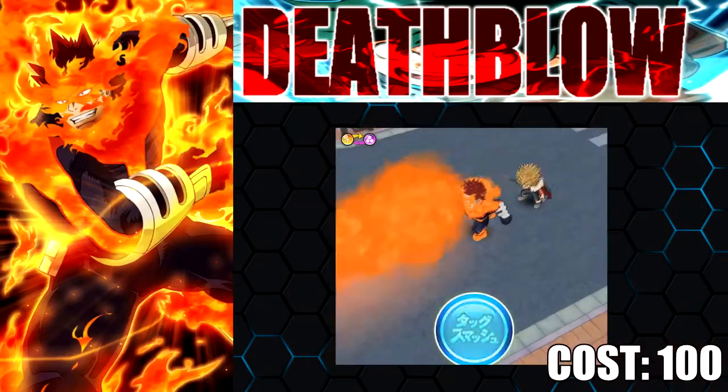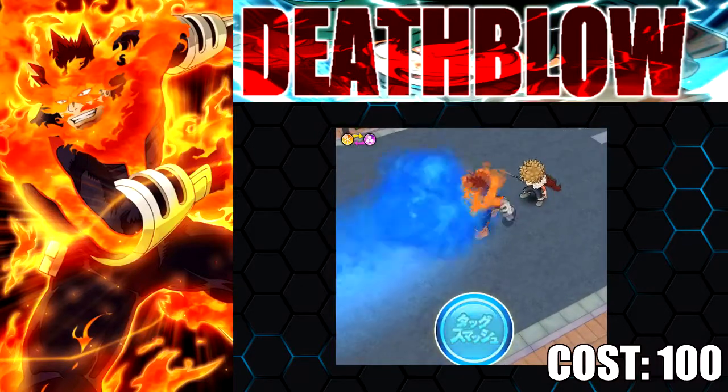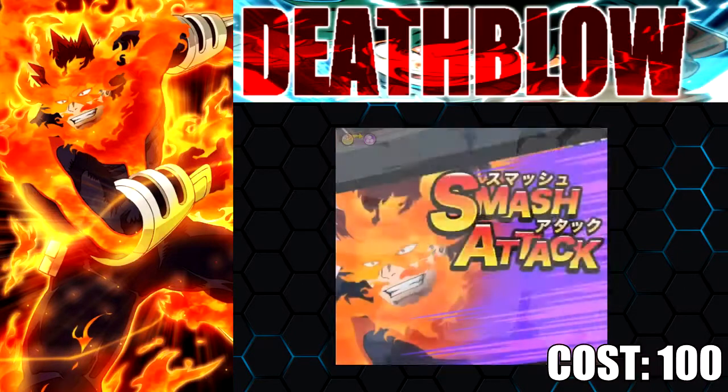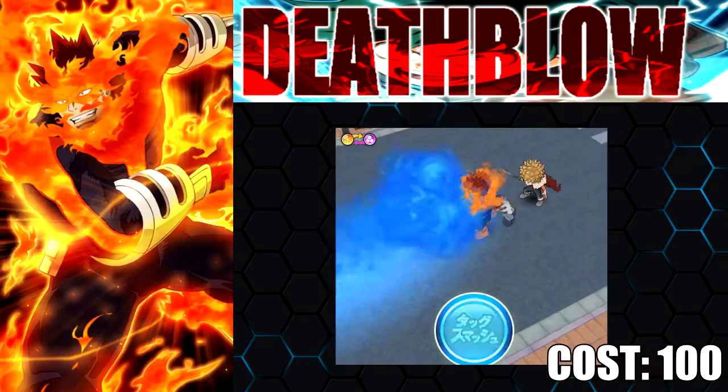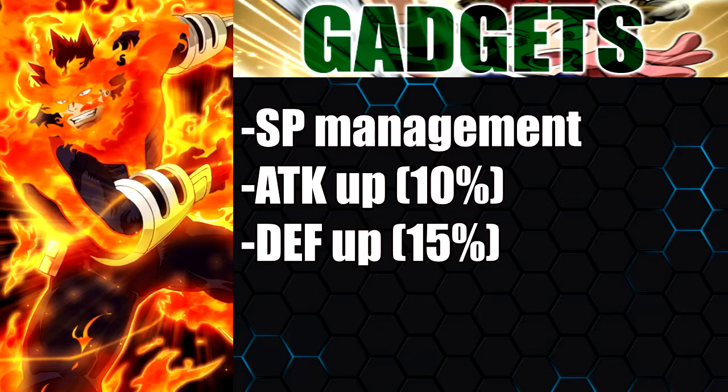The special attack looks awesome and does decent damage. Unfortunately there is no burn on his attack, which is a bit of a downfall — I was hoping there'd be a burn but there isn't. Moving on to gadget and conditions, like all the other balance type characters I cover, it's really your choice. I'd probably go with lowering his SP cost or SP management in general, and being able to shoot his special attack as much as possible.